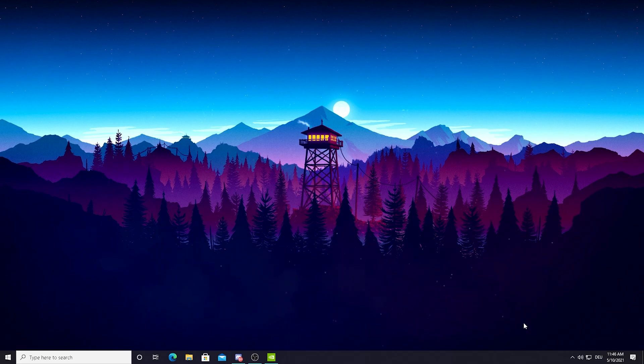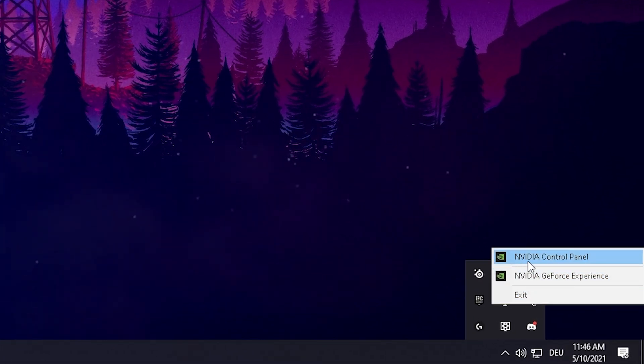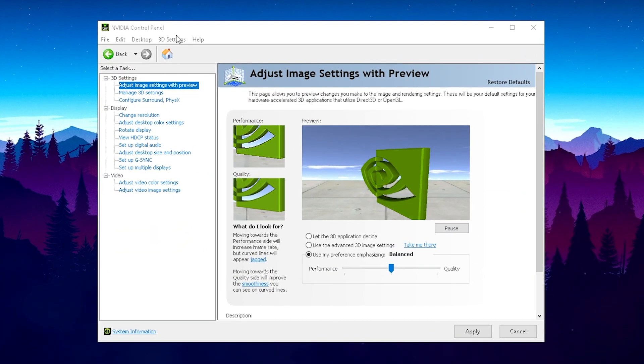Once you've updated your drivers and restarted your PC, all you need to do is head over to the right bottom corner of your Windows screen and open up your NVIDIA control panel. Once we open it up, it should look a little bit like this. We're just gonna take a look at the 3D settings and especially the 'Adjust Image Settings with Preview' category.